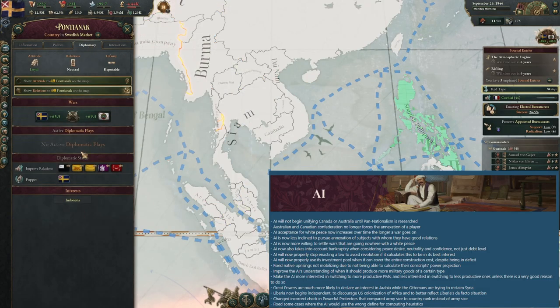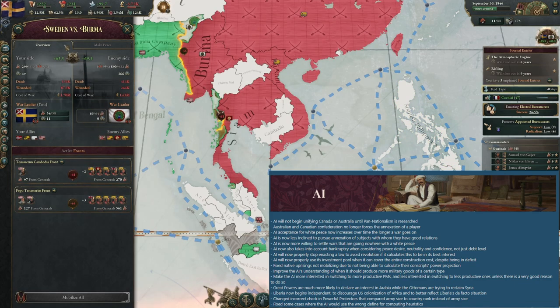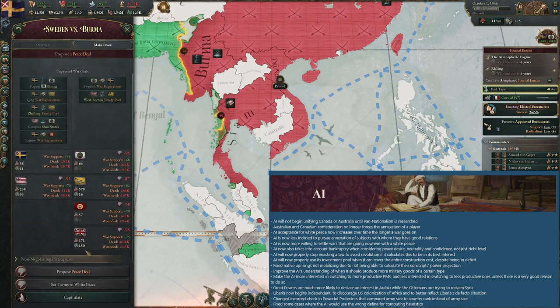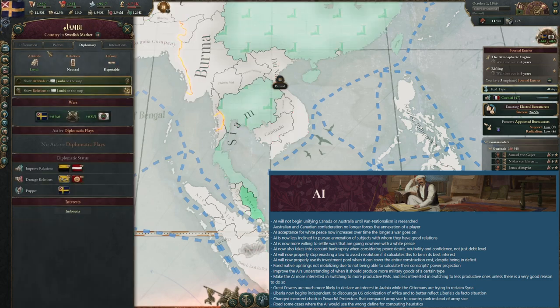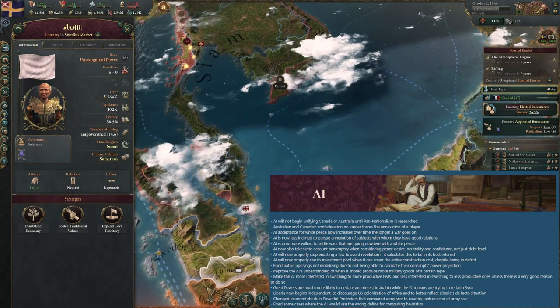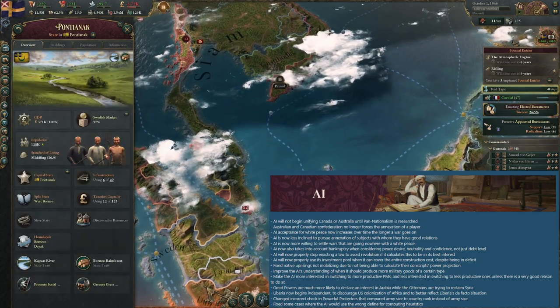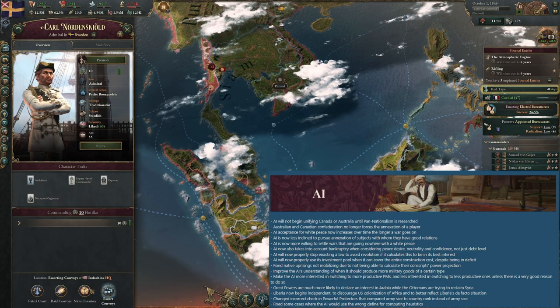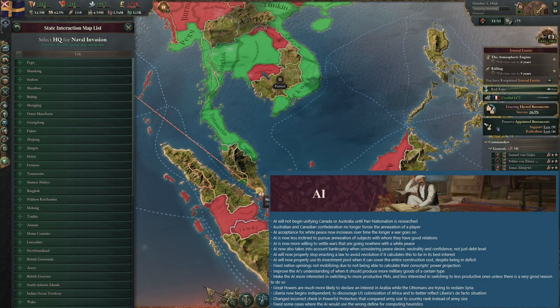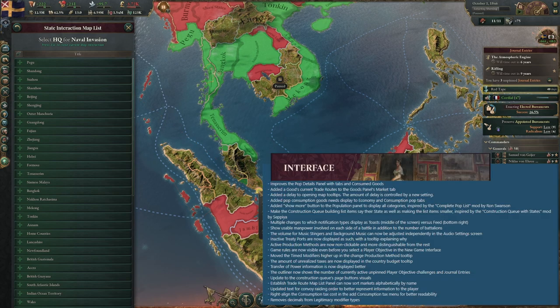There are 15 lines of AI changes. The huge change you've already seen: the AI is more likely to settle wars going nowhere with white peace, finally ending the forever wars. Other notable AI changes — they are more likely to switch to better PMs, though this looks like it needs a bit more work and is called out as one of the reasons why rubber only needs a PM change.